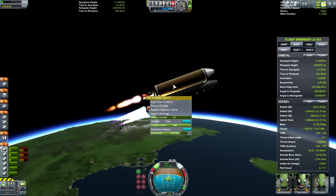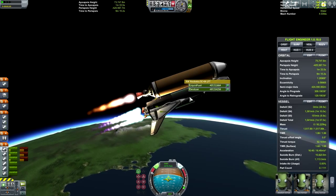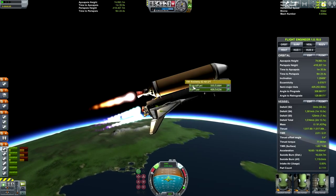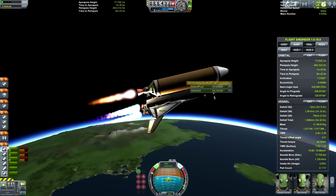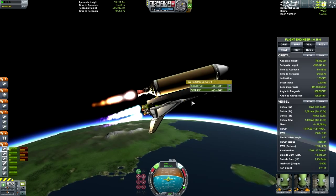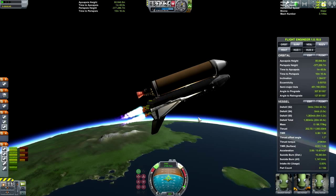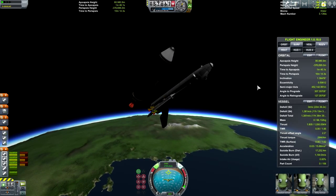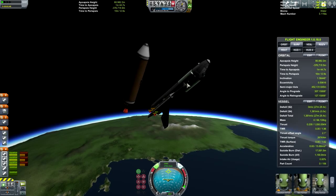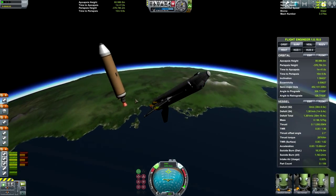We are about to lose this stage. I'm going to cut the engines just before we run out of fuel in here, otherwise we'll start spinning around. Cut the engines, detach that stage, and we will drift up to our apoapsis of 80,000 where we will complete our orbital burn.